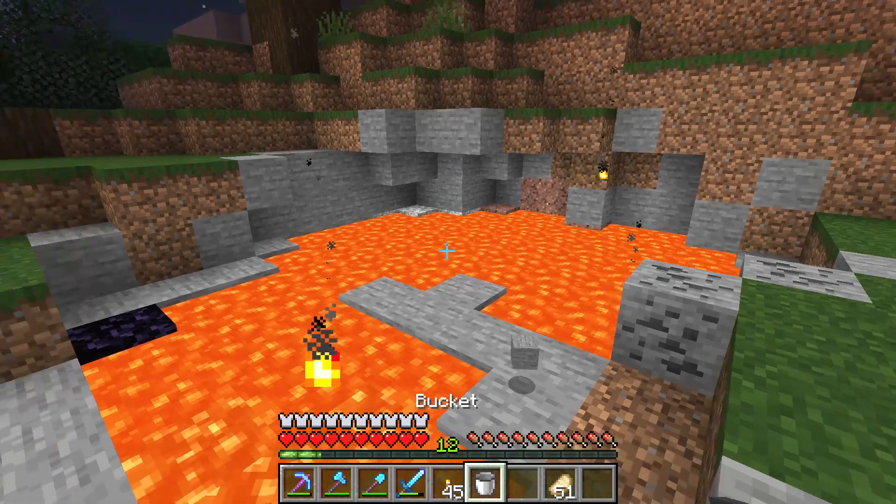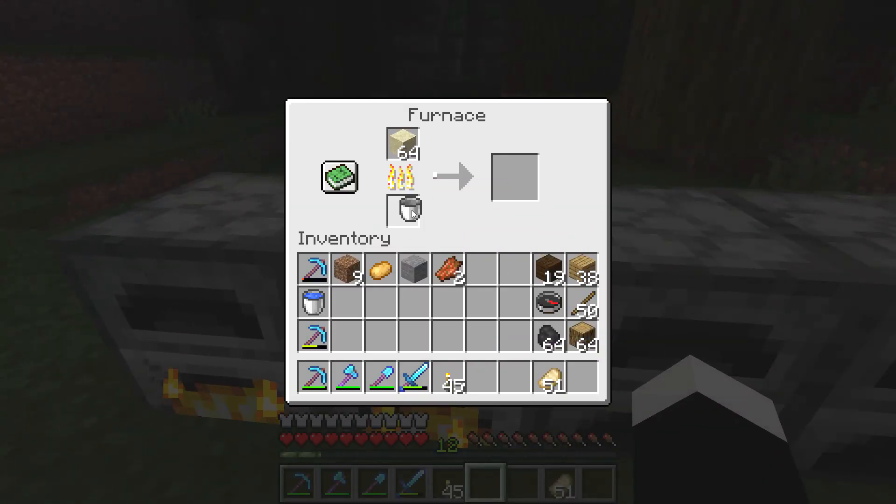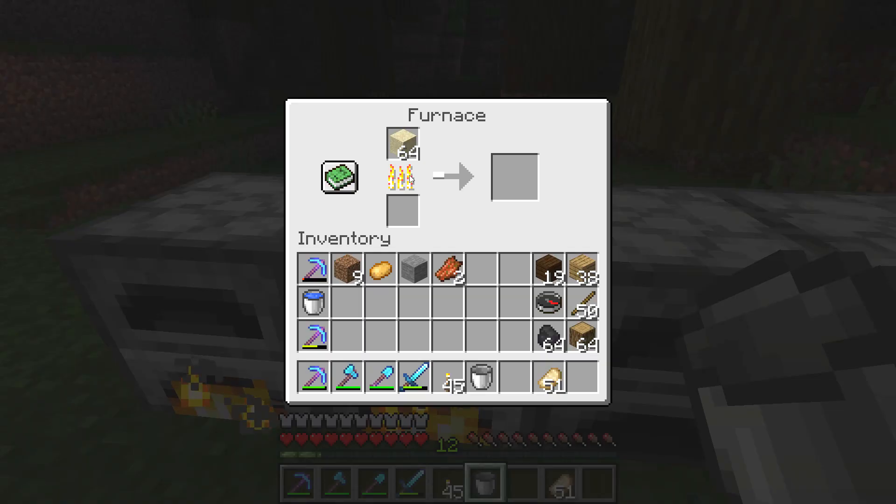You get the bucket back. So basically every time you put a lava bucket in the furnace and take it out, it's powered for 100 blocks.